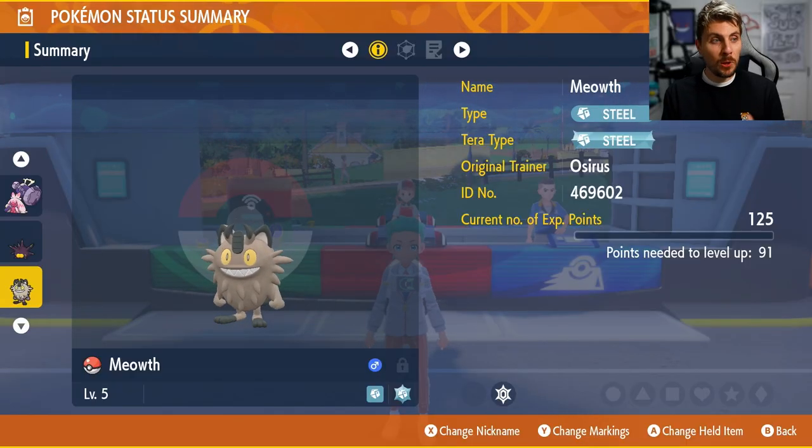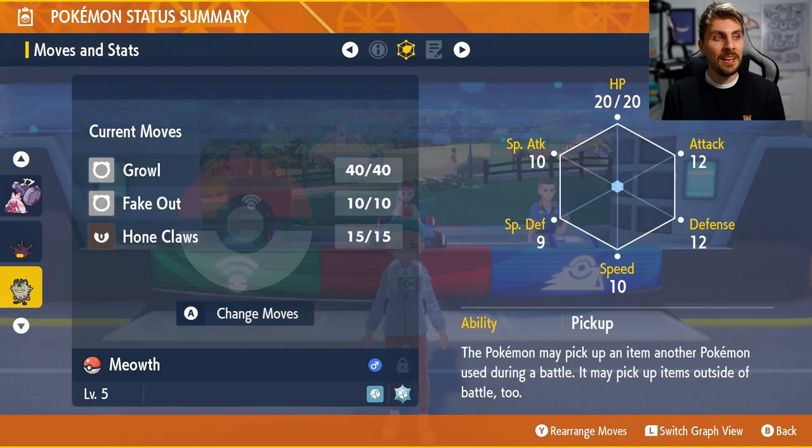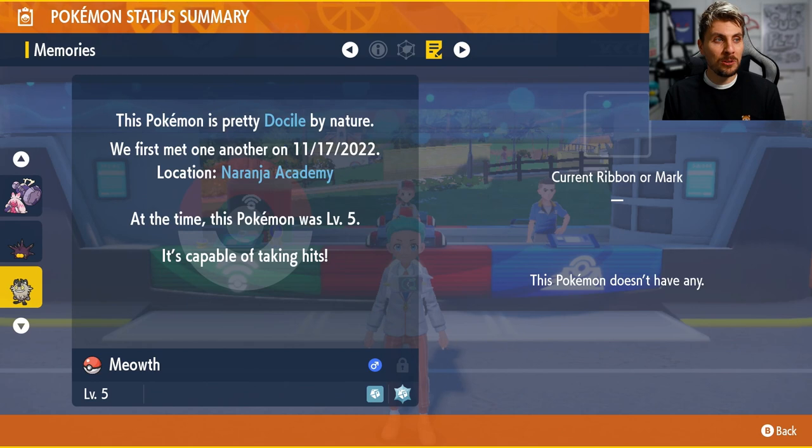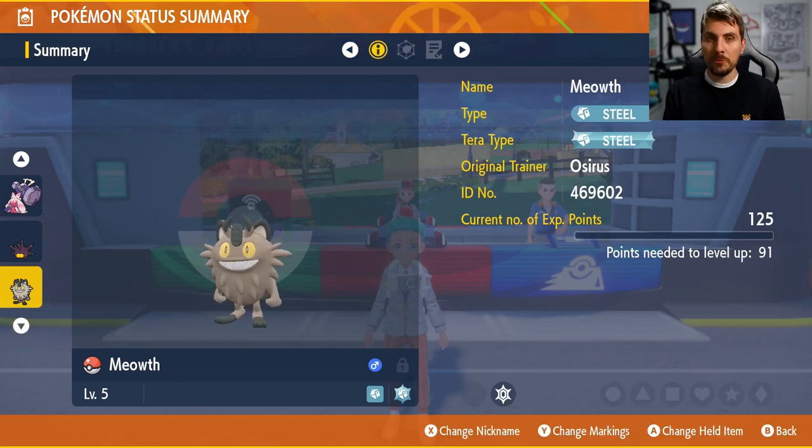Upon doing this he will then give you a gift and it will be this Galarian Meowth. It comes in at level 5 but you will be able to evolve it into Perrserker, so you're getting that Pokemon as well. It has the moves Growl, Fake Out, and Hone Claws, and as you can see it is met at the Naranja Academy — and it will obviously be at the other academy if you are in Pokemon Violet.